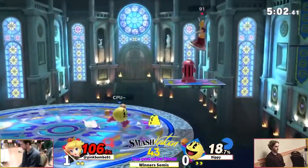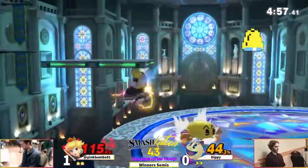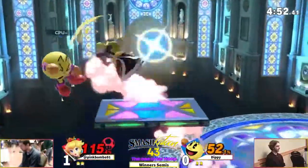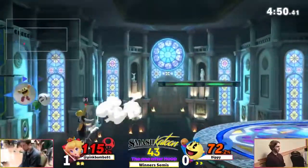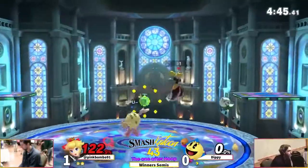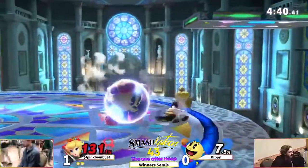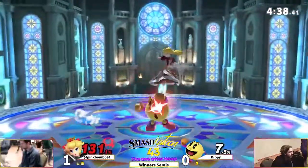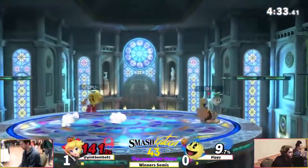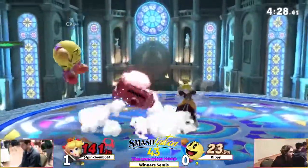He's got the bell - if this hits it could definitely take the stock right here. Misses the follow-up though. Nice forward air, he's off stage. Some move - I think a forward air - takes out Dippy's stock very very early, and now pink has the frying pan head too. Not the greatest situation for Dippy right now - he had a bit of a lead and now pink is taking control.